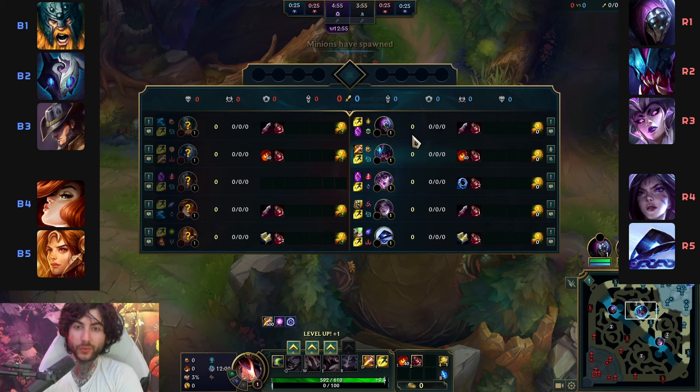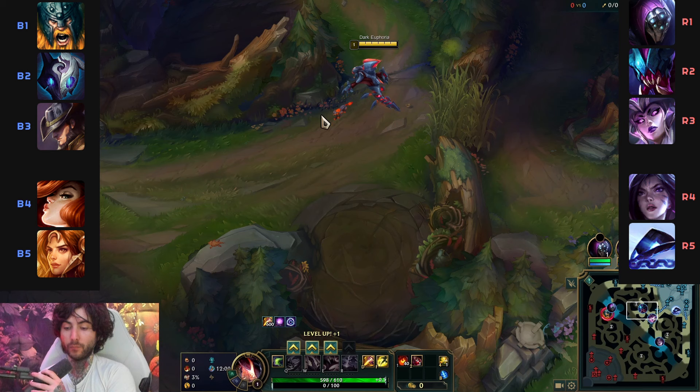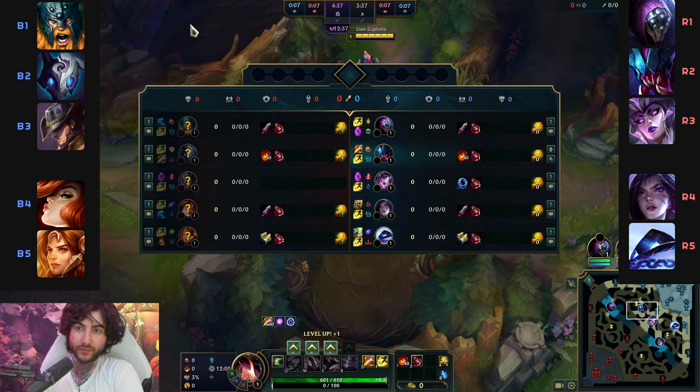In this game, I'm thinking bot lane is quite aggressive - Leona wants to all in. I'm thinking mid, Syndra has stun which is really good for me - that's like setup. So if I gank mid lane, I have a really easy time with Syndra stun, very good synergy. Jax versus Olaf - Olaf wants to kind of all in, so I just have to think about that.